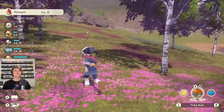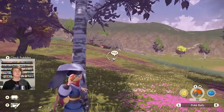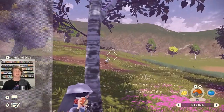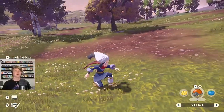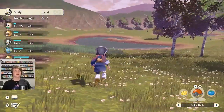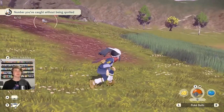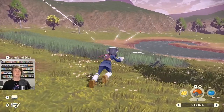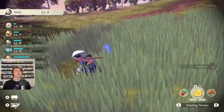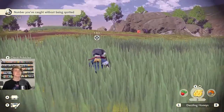Caught Wurmple - five out of six. Catching Starly without being spotted - you don't see me! Go! That was a good shot. Yes - seven out of 12 caught, six without being spotted. A Starly just went in here, right there - it has an outline even when hidden. Special catch - come on. Eight out of 12 and seven out of ten without being spotted.